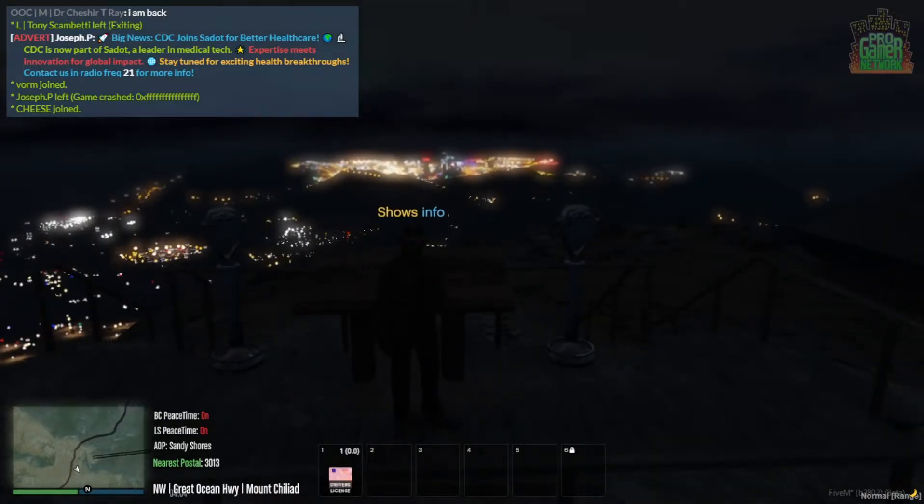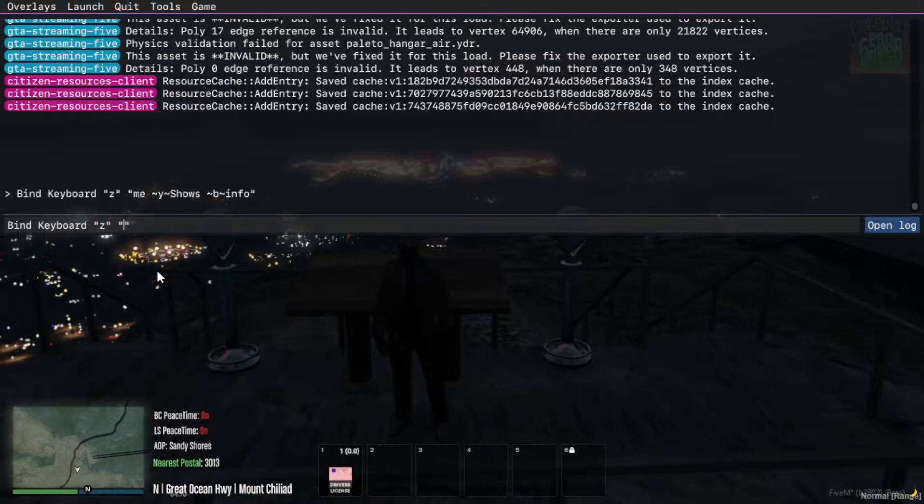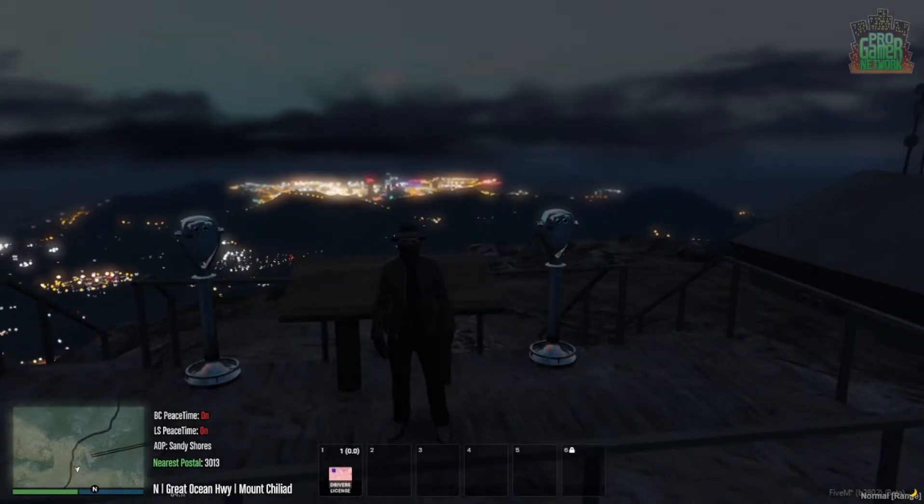Say we want to add an emote to that bind. We can press the up arrow, then delete everything inside the second set of quotation marks. Let's do 'e ID' — you guys may not have this but I do in PGN. Then if I get out by pressing F8 and press Z...